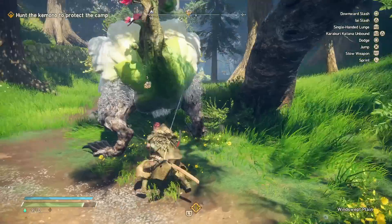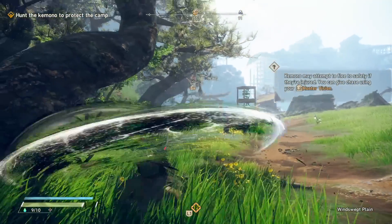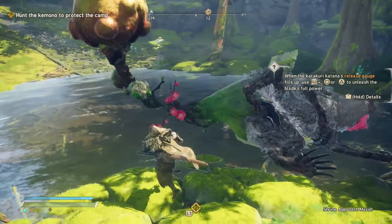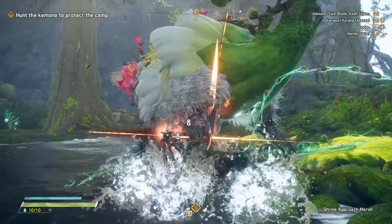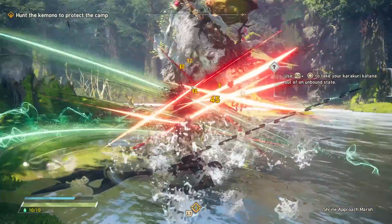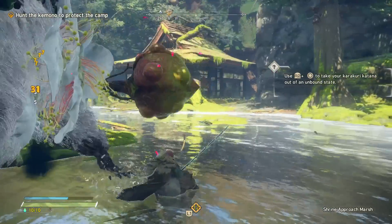We are currently allowed to show and talk about three of these weapons, the first of which is the karakuri katana — that's a sword! For anyone who hasn't seen the trailers, this weapon is a sword with a sheath, and it can be powered up to then unleash a special mode where it gains extra range and functions more like a whip, shards of the blade held together by tiny little karakuri strings to let you fling it all around. So how does this one work exactly within the game?